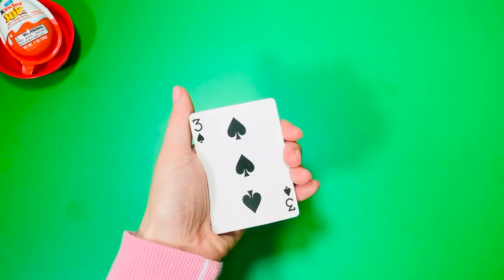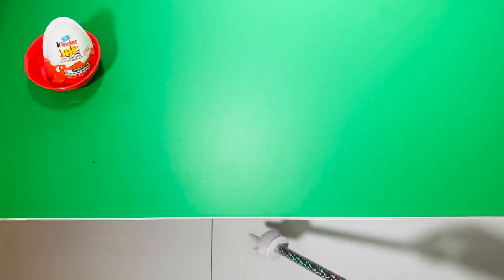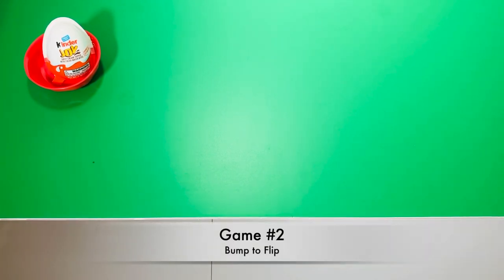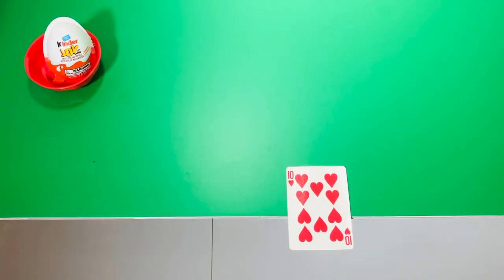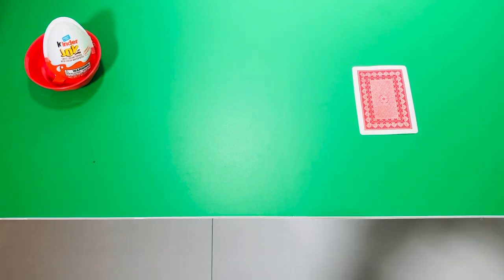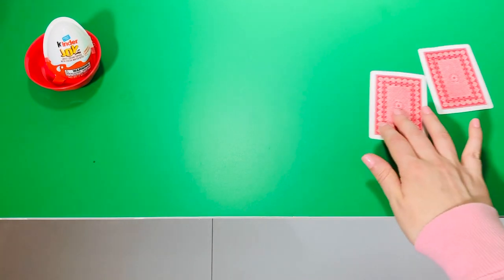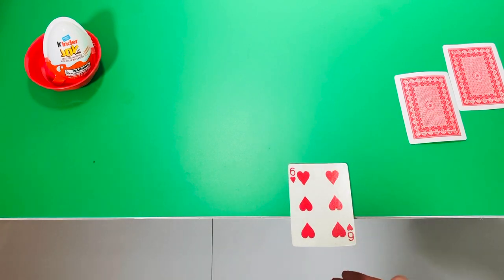Let's use the edge of your table. This is my table and that's the floor. Game number two: bump your card so it flips over. You can flick it or use four fingers. If it falls down, just try it again. Keep flipping them until all the cards are finished.